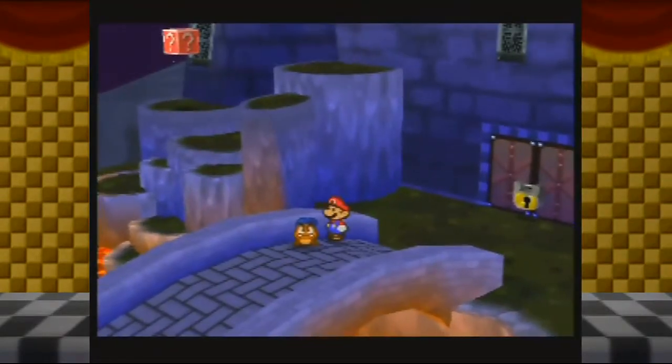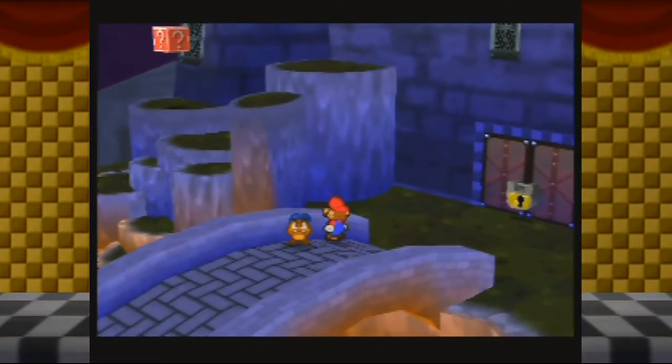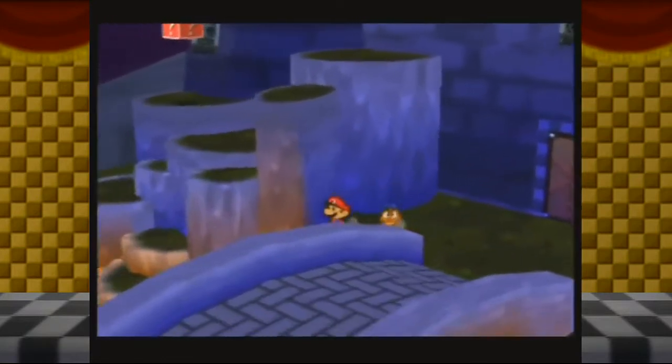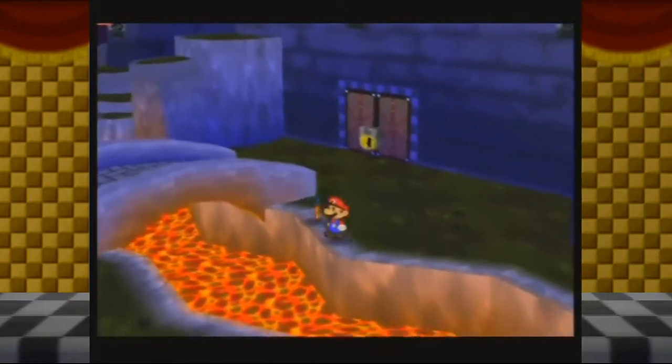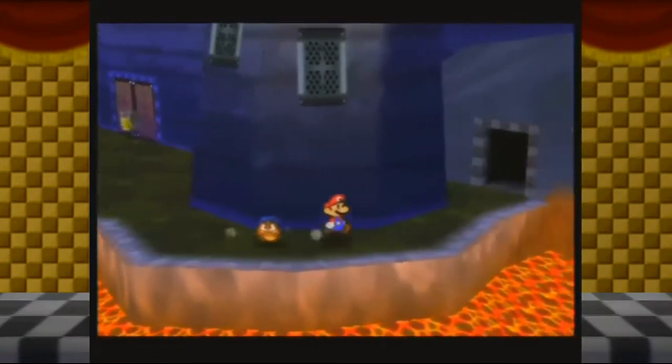Get off of there, please, so I can point out that block up there. That is the location of the final badge in the game, and I currently have no way of working around to it. Can't even jump on the lava — there's an invisible wall. Go figure.